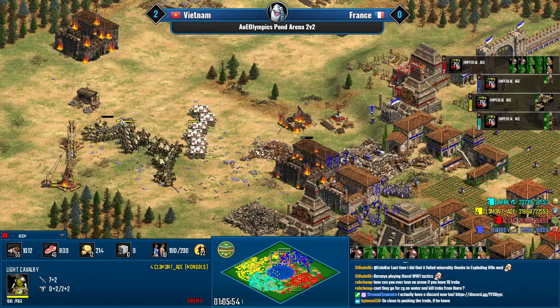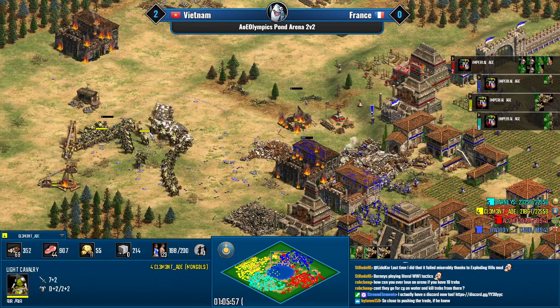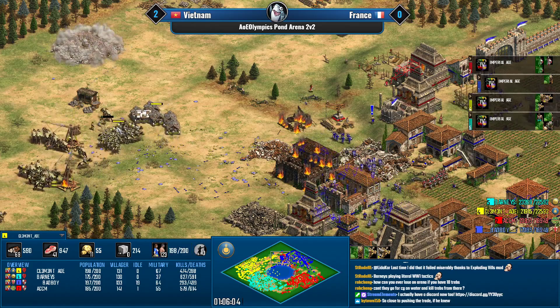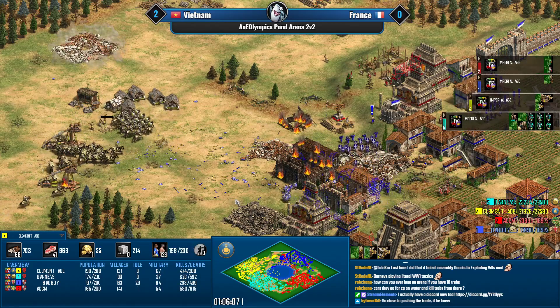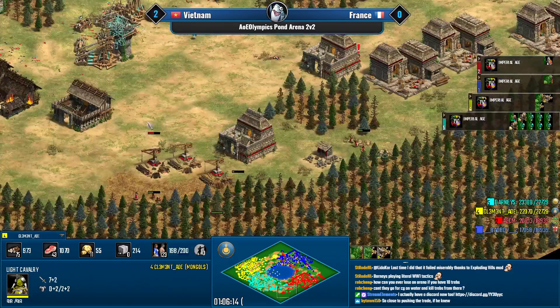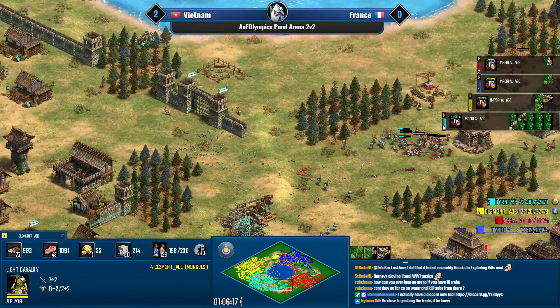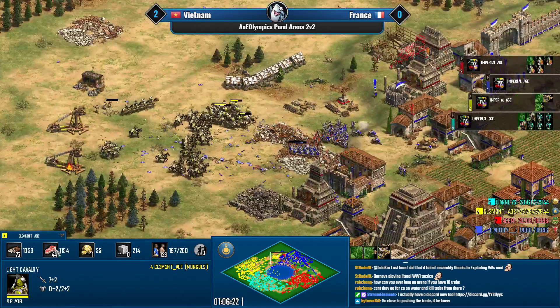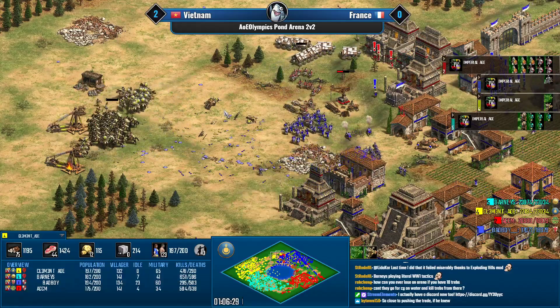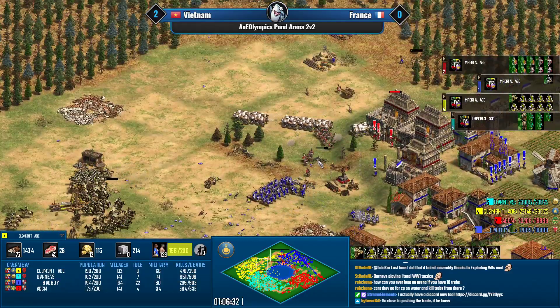Fully upgraded elite eagle warriors with Aztecs can be especially important for killing siege rams. But once the siege rams die, genbows and skirmishers kill everything else. Also — why doesn't Clement have hussar with Mongols? Because he doesn't have any gold. But with this many light cav the hussar upgrade is pretty essential.